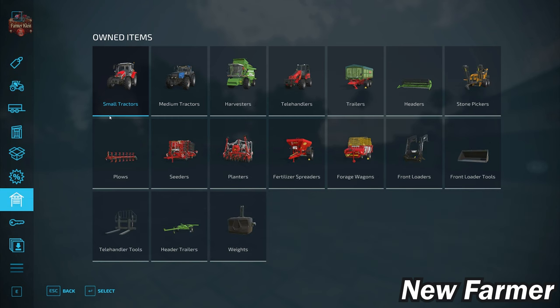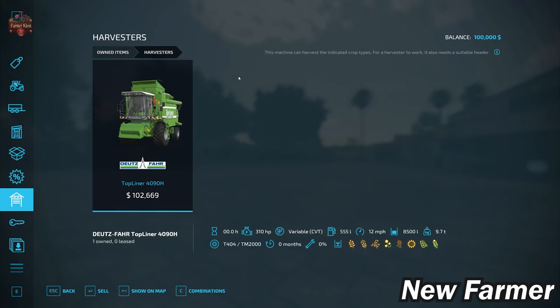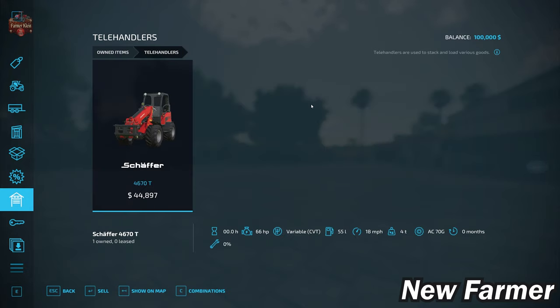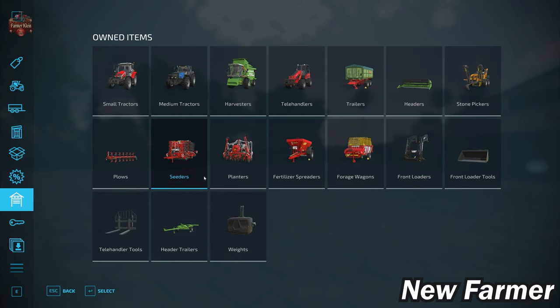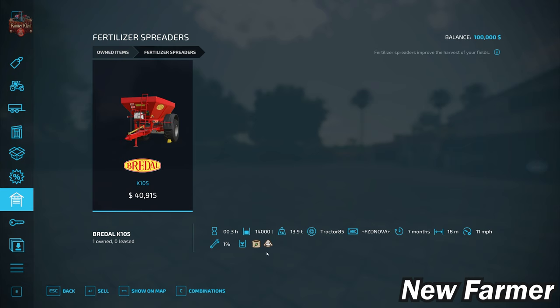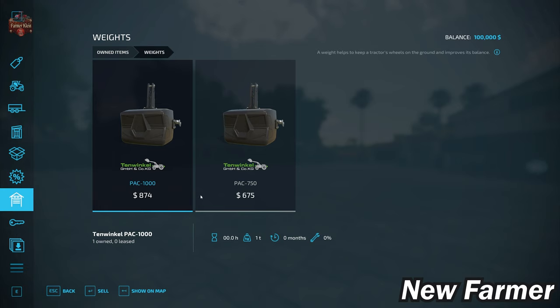Let's go ahead and take a look at our starting fleet. We have a Massey Ferguson 5S105 small tractor, a Valtra T255 Versu and the Valtra Valmet 8750 medium tractors. We have a Top Liner 4090H Harvester paired up with the 4090H header and header trailer. We've got the Schaefer 4670T telehandler, the Krampy Halfpipe HP20 trailer, and the Rudolph TDK301RP trailer. We have the Elo Scorpio 550 stone collector, the Eco-Matte plow, a Terrasem C6F Cedar, and the Maxima 3-Till planter. We have the K105 fertilizer and lime spreader, a Poniger Boss Alpine 251 forage wagon, Q3M Quickie front loader arms with a universal bucket, pallet fork for the telehandler, and a 1,750 kg front weight.